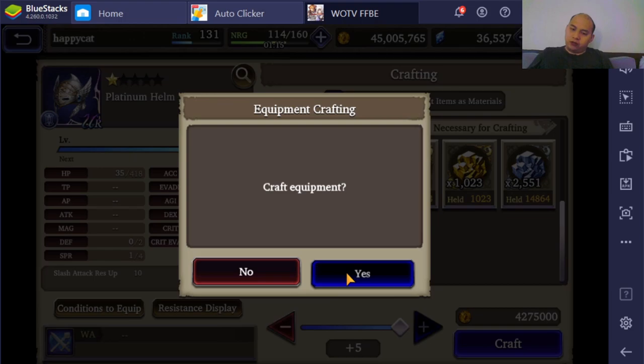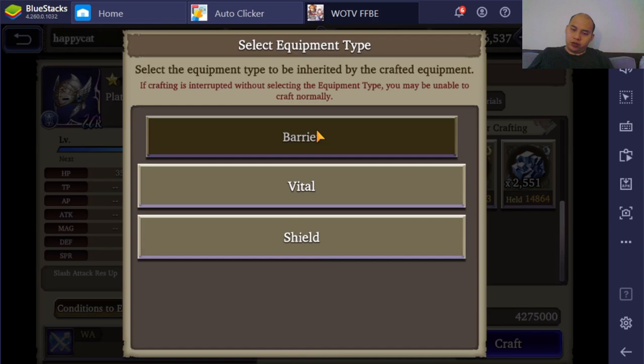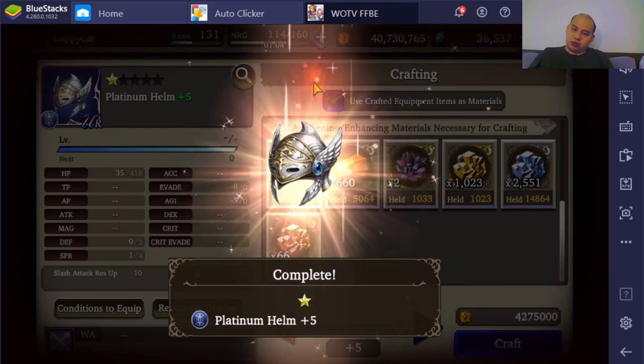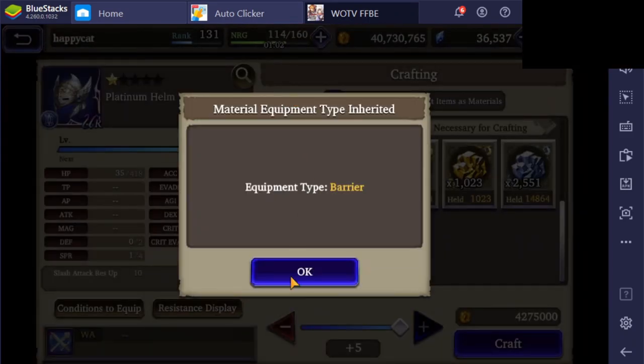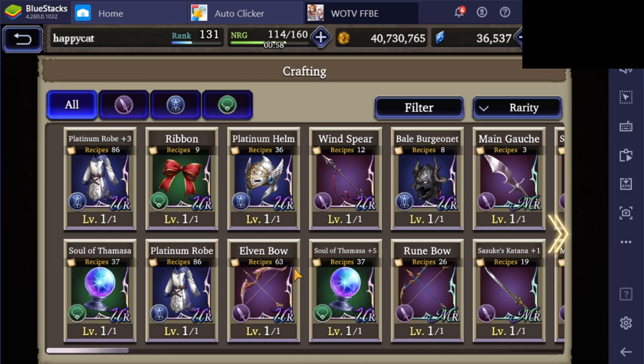A craft — Barrier right here, that's correct. I think the Vital version of the Platinum Helm is also decently good. I think it only gives like 600 HP or something.